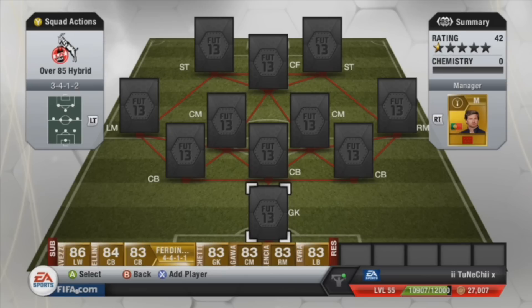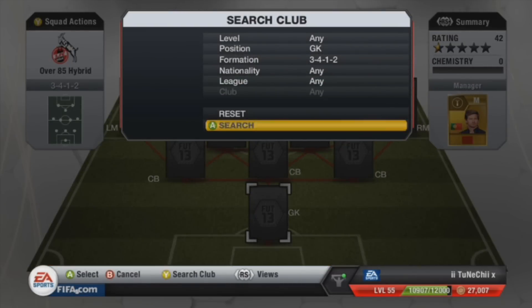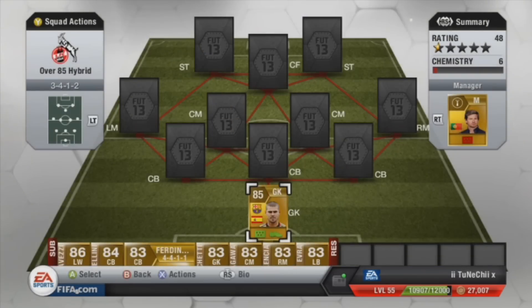Moving on to this week's squad builder — this was requested by Gunmen094. He requested that I made a 95/85 rated and over squad builder, and I chose it to be a hybrid as well. First, moving on to the goalkeeper, we have brought in Victor Valdes.